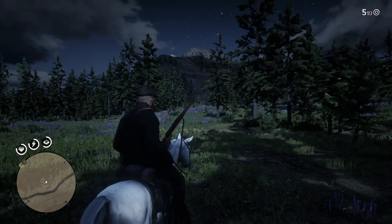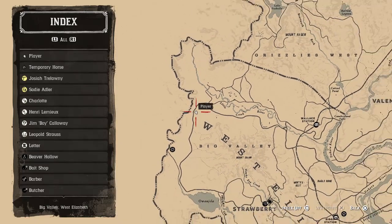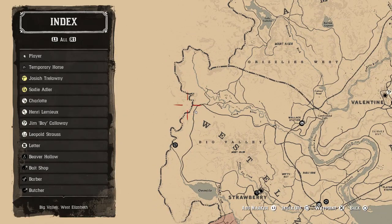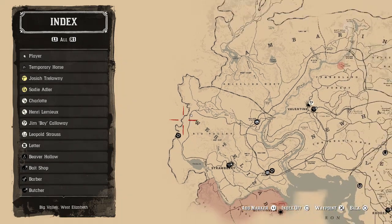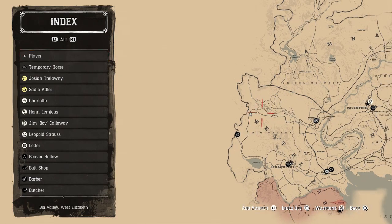So yeah, that's what we're going after today. Let me show you the map locations. The place we're going to go for these is right on this bend here on the left side of the map, somewhere around the middle area. By the word 'West' is a great reference, and the trapper is just down below you on this road here.